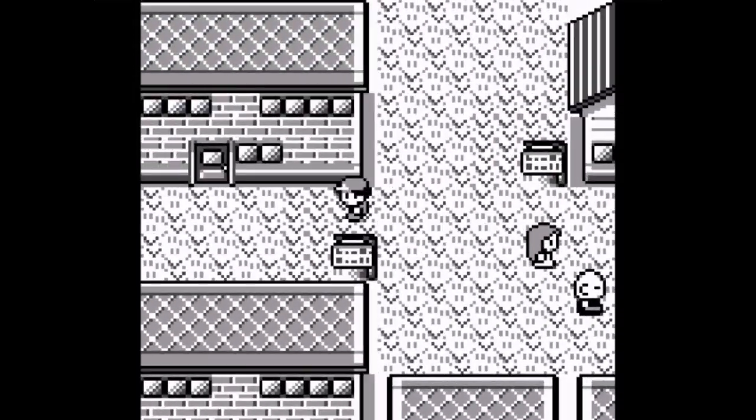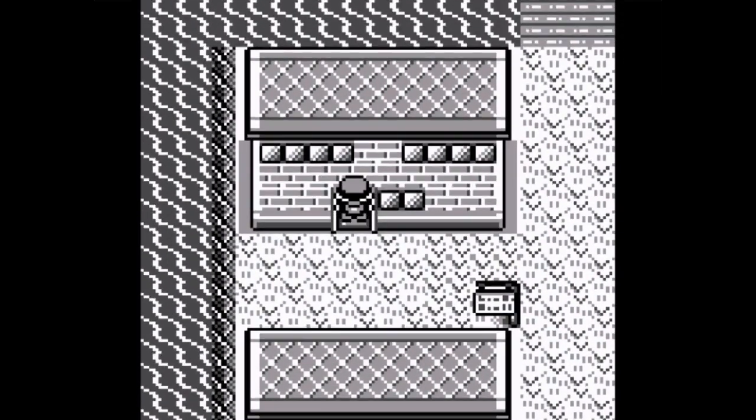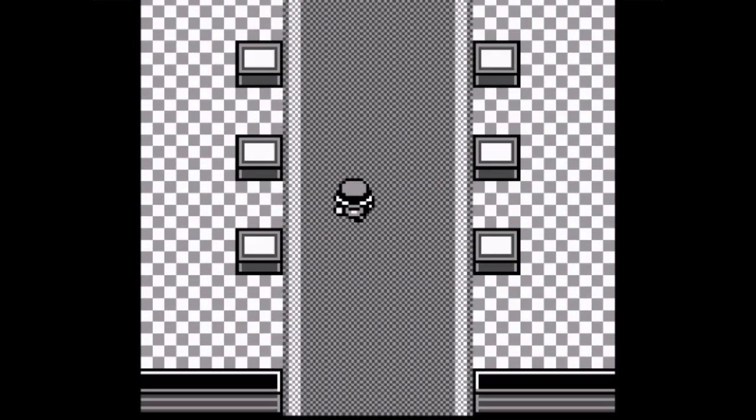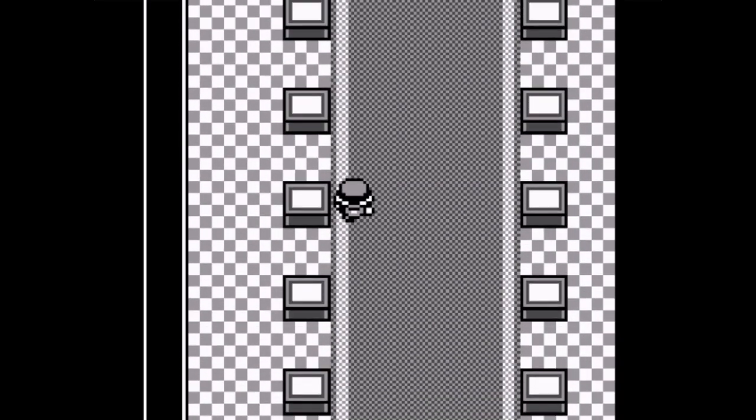Let's read this sign. Cinnabar - we already read the sign. This is where we're going next: the Pokemon Mansion. I have my map right here. I took some screenshots from strategywiki.org on the Pokemon Mansion so I can see where I'm going.